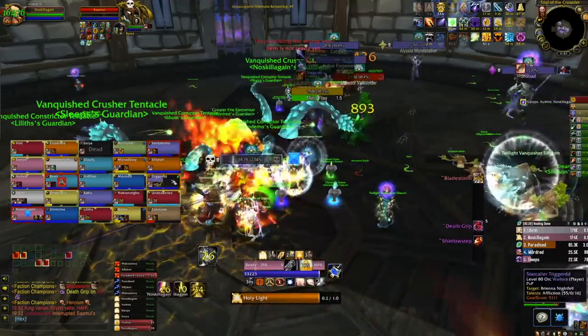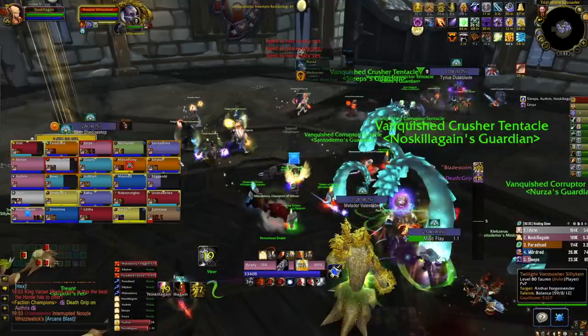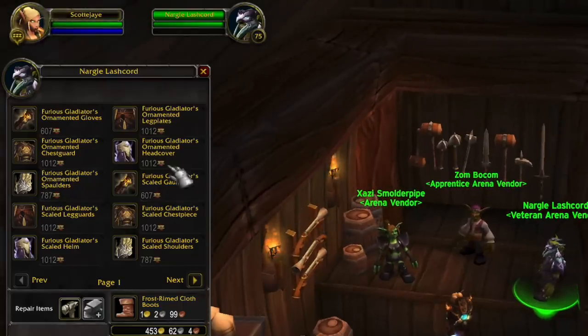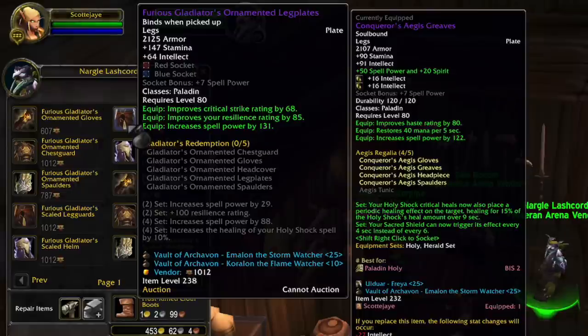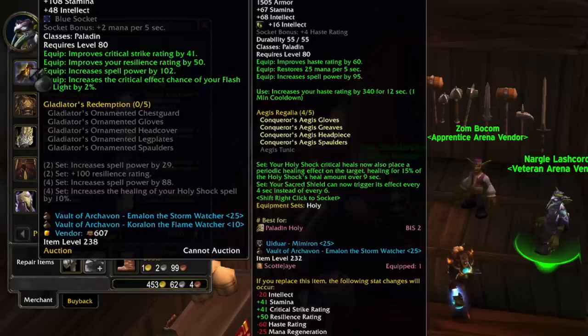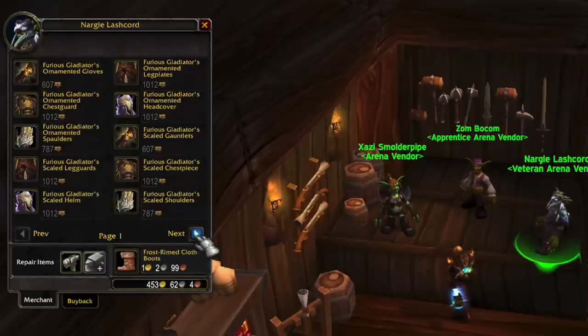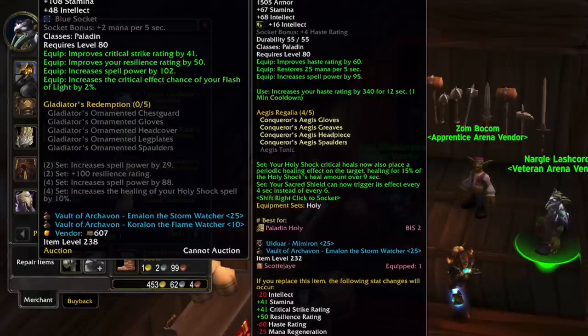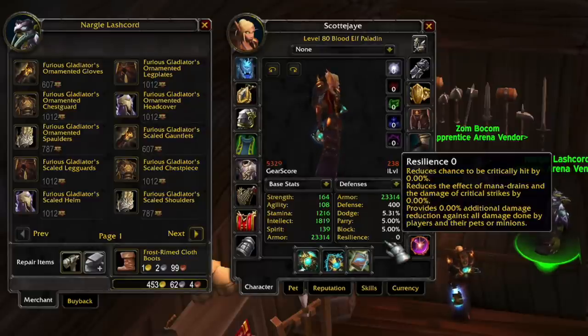The next three tips all really tie together, and I genuinely think they're things most guilds will overlook. First: PvP gear. I'm not saying get full PvP gear for this fight, but a few pieces just to get the higher stamina as well as the resilience - which reduces the damage of crits or completely removes them off the table with enough PvP gear. The set bonuses, particularly the four-set, are normally pretty strong in PvP which makes them naturally strong here, and gloves normally give you something useful like extra crit on Flash of Light for a holy paladin.